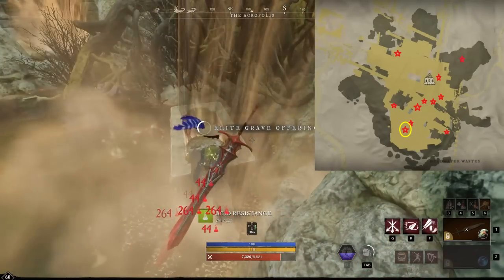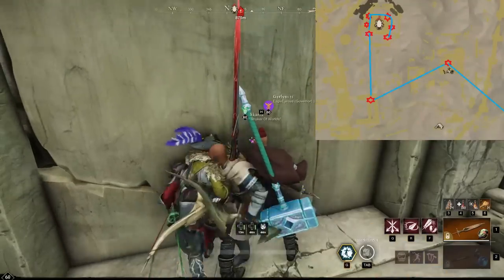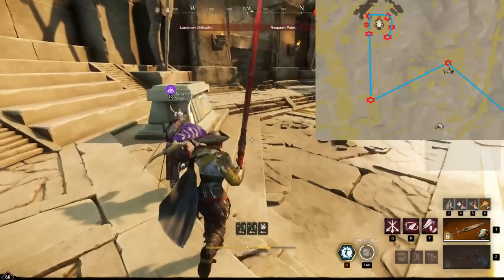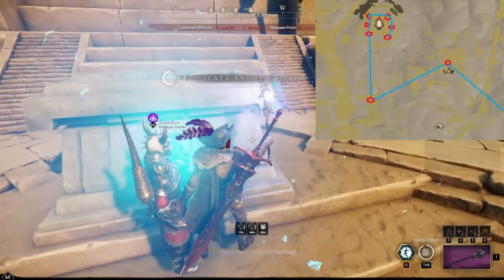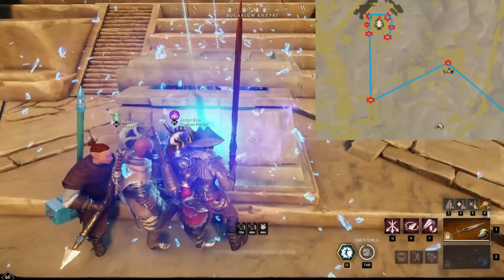Then, once you're done in here, head back to the shrine and travel to the settlement once again. Then, once at the settlement, head out the west side gate and over to the desert towards Kepri. Here you will find four glyph chests and two grave offerings, as well as one ancient chest and one glyph chest on the run over.